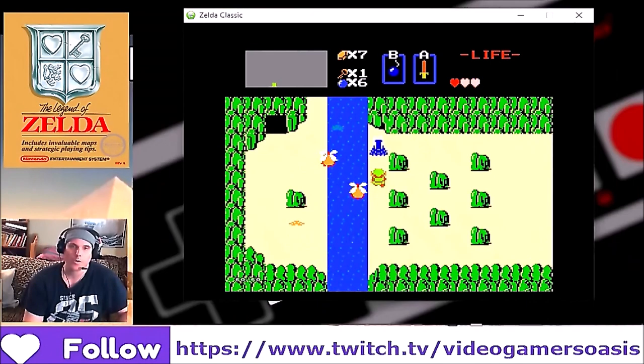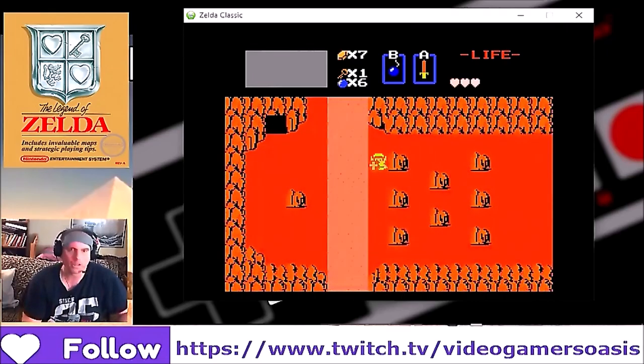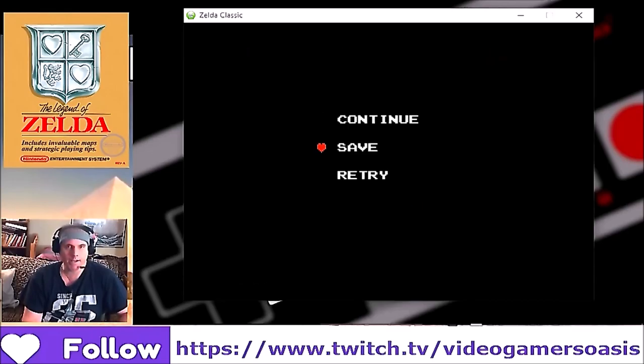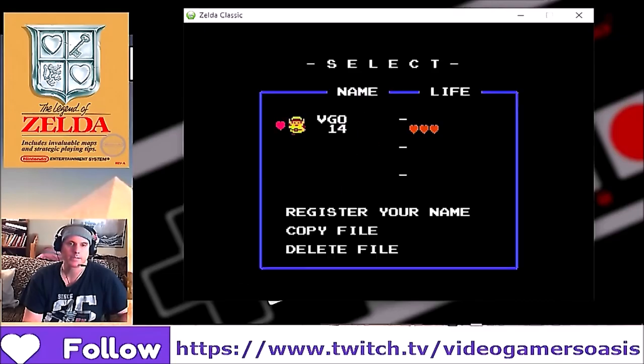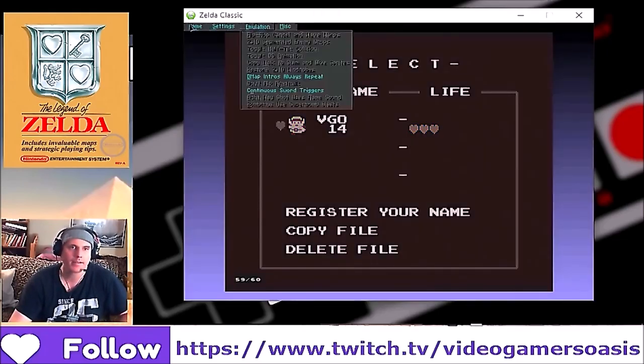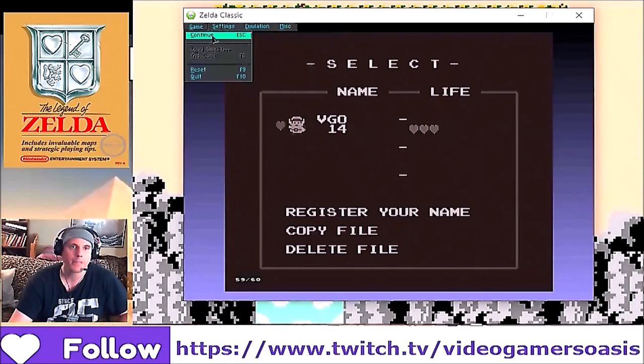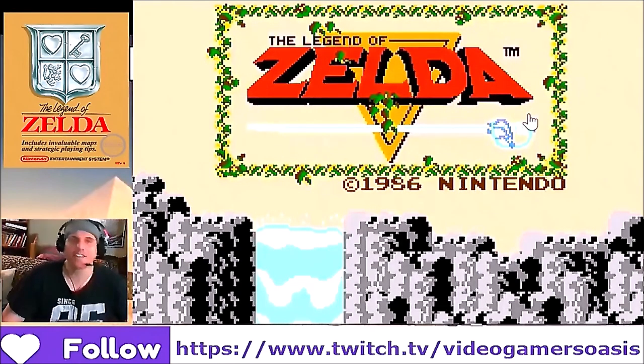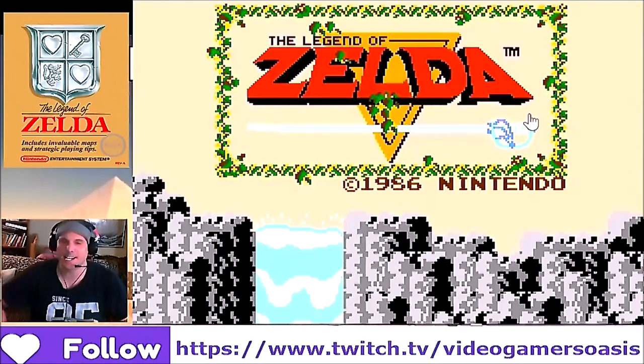Alright, we're gonna take a little break here, save the game. Just gonna take a little break here, gamers. Thanks for watching me play the Legend of Zelda 1986 classic NES Nintendo game. What we did in this whole hour — we spent the time building up our hero, Link.